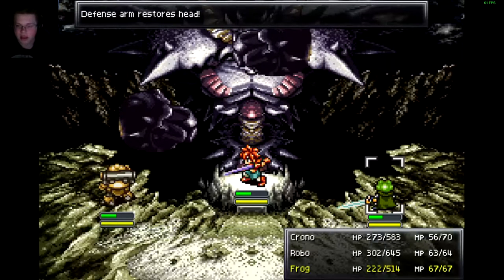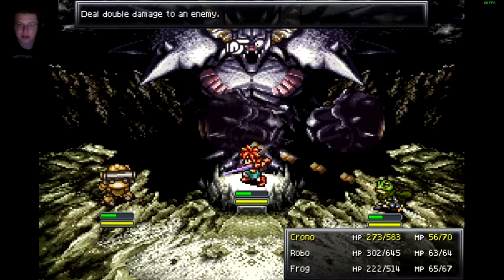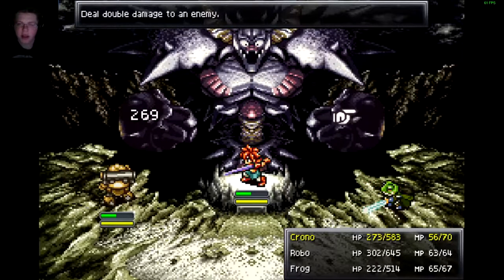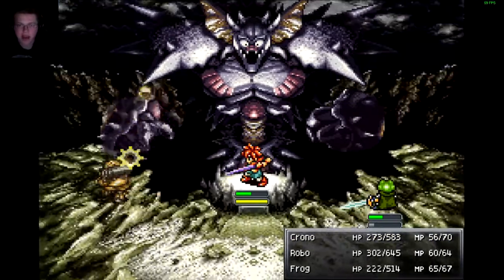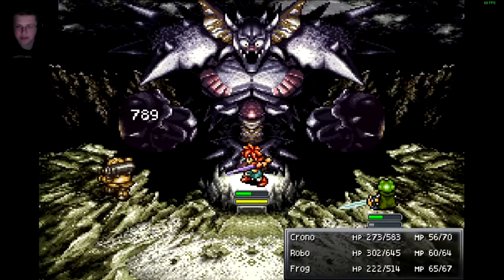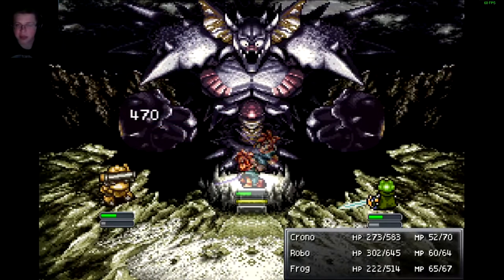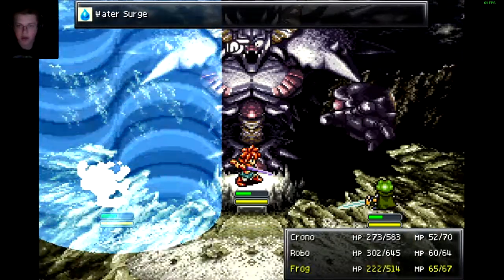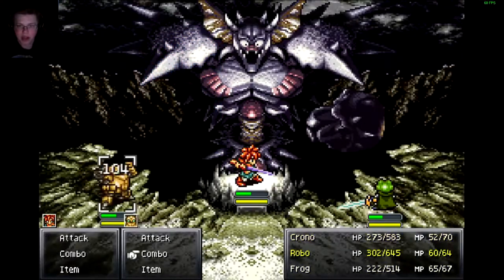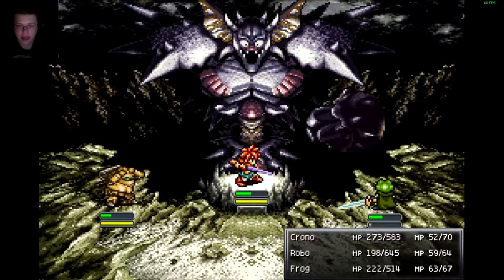The strat I'm going to go for here is to always get rid of one arm — specifically his left arm. His right arm is his defensive arm, and the only thing he basically does with that is heal his head for 250. And with Robo's Rapid Fist I can basically do 750, so it's only a third of one attack. What I want to be doing is getting rid of that left arm as soon as possible, and I can do that with basically three hits: one from Chrono, one from Robo, one from Frog.